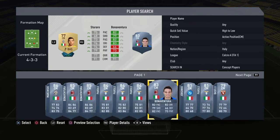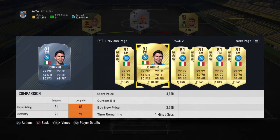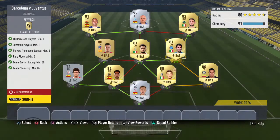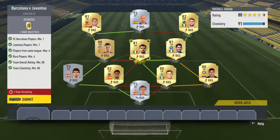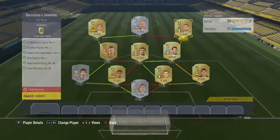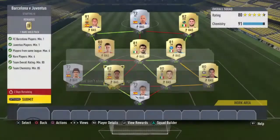Slightly annoying, but what can you do. I think I might have used Jorginho on another one as well - I'll just overpay for him. The requirements are one Barca player, one Juve player, six players from same league, max same as the other ones, minimum 4 rare players, 82-rated and 85 chemistry. An 82-rated player is costing about 3k, even an 80-rated is just under 2k - they're all very expensive. It's definitely not a cheap marquee matchups.